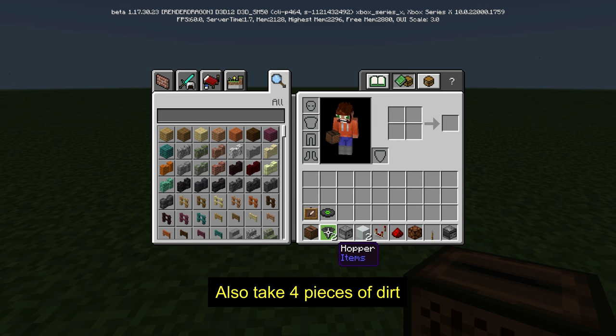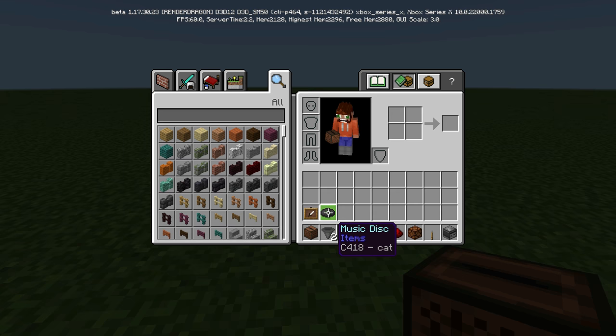Here is everything you're going to need: one jukebox, two hoppers, one dropper, two blocks of any kind — I'm just using white concrete — one comparator, one redstone dust, one lamp, one lever, one observer, and then for decoration, an item frame and a music disc.